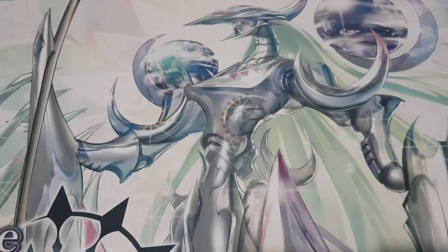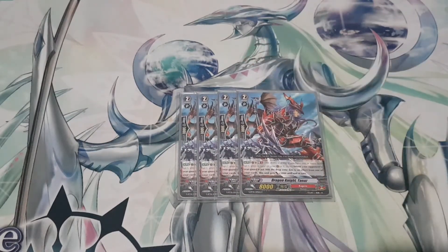Rounding off the grade twos, I run four copies of Dragon Knight Tanaz. Not a blaze unit. Its skill is: when your opponent's rearguard is put into the drop zone due to an effect of your card, this unit gets 5k until end of turn — and that's every time it happens. Max potential in a G deck against other G decks is an additional 25,000 power, pushing him up to 23k, not including stride skill buffs or triggers. A definite four — I love having a powerhouse beatstick available.